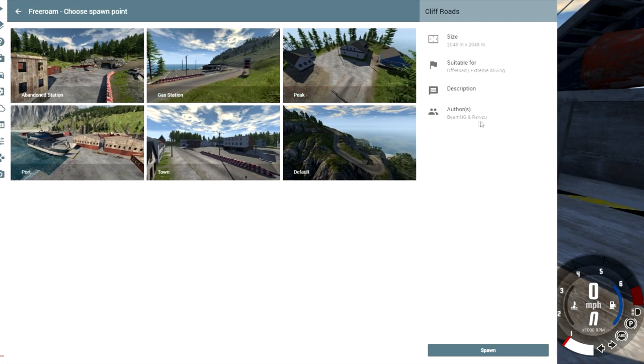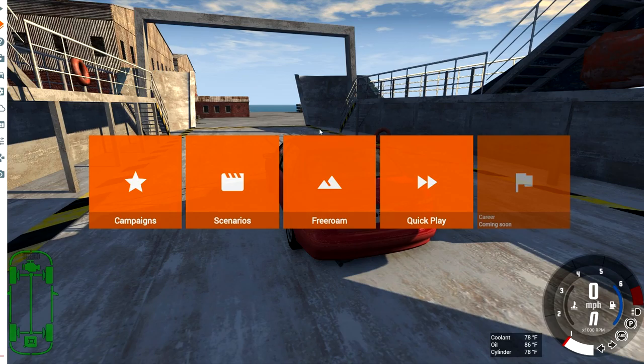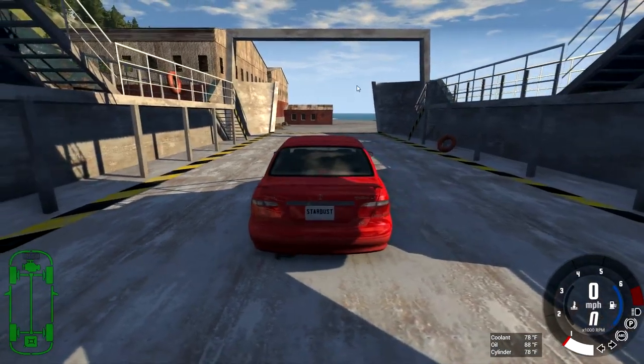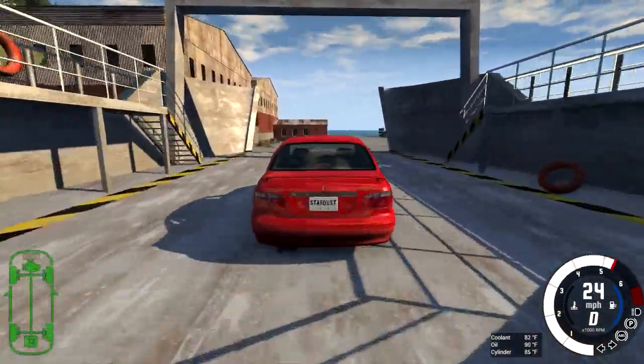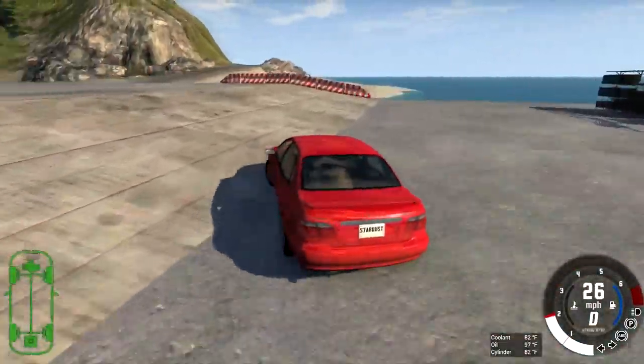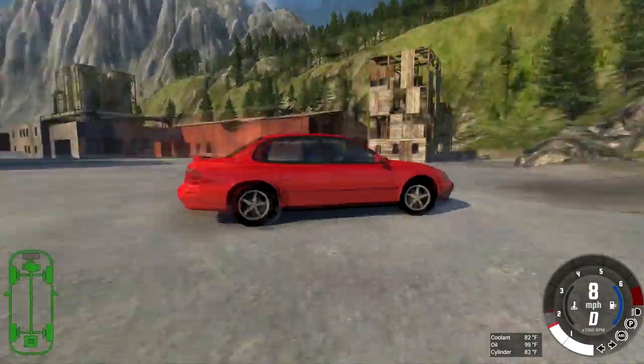On to the other map. So this is Cliff Roads — made by Ruzu. As always, I will put the link in the description. It has six different spawn points. He gives credit to BeamNG for this — it's just a modded version of the cliff map that you know from the vanilla game. Instead of just falling off, it's been worked on a little bit here.